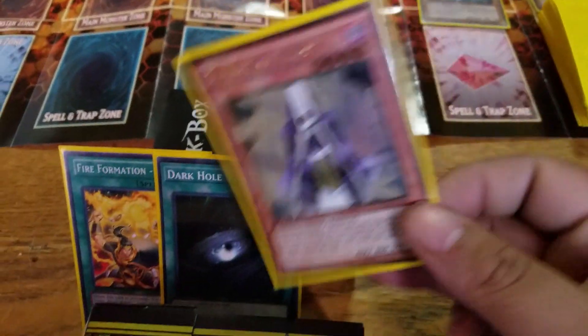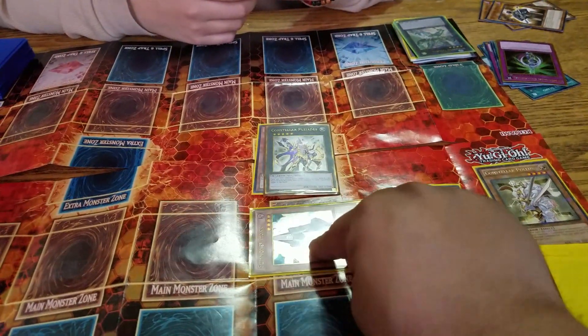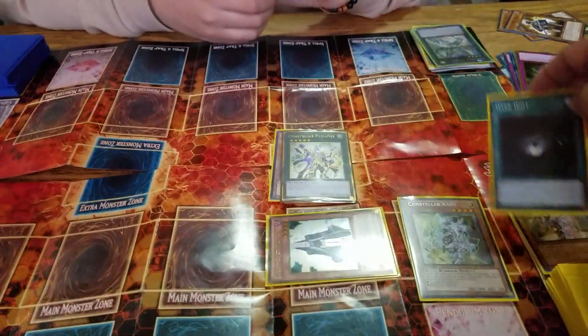I draw. Summoner's Monk — his effect goes to defense mode. Checking magic for his effect.